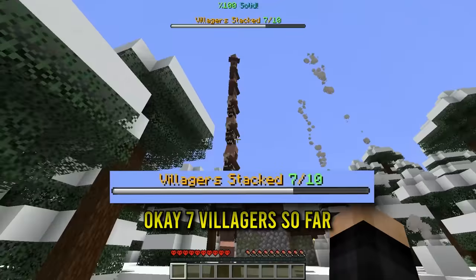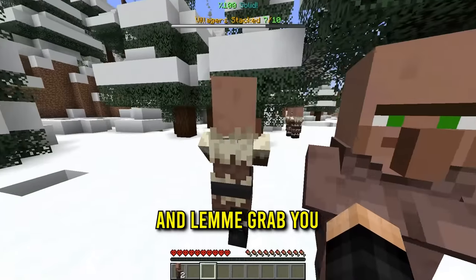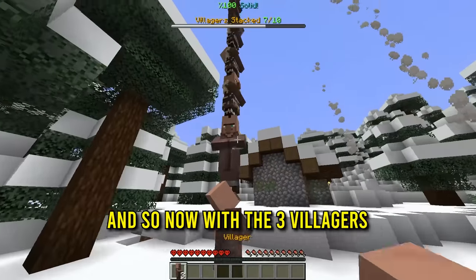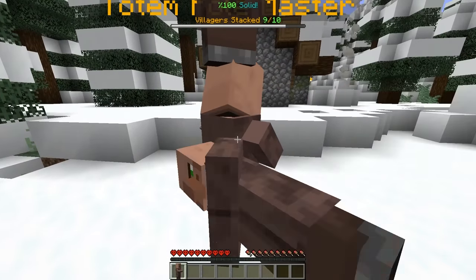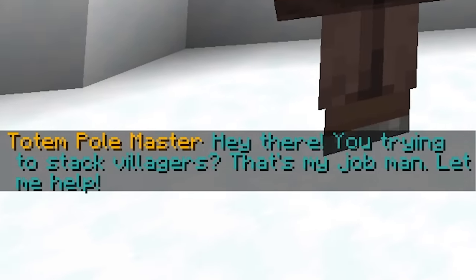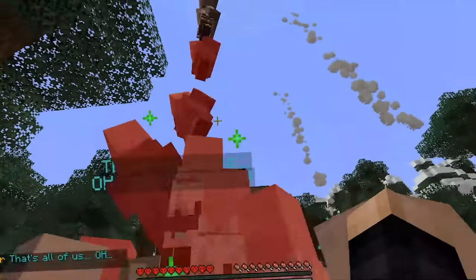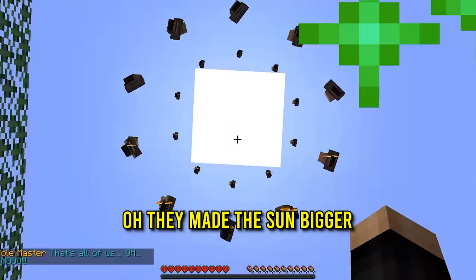They're going higher and higher! Seven villagers so far, and now we need three more. Let me grab you, let me grab you, and let me grab you. Now with three more villagers, do I just stack it up? One, two, three. 'Hey there, you trying to stack the villagers? That's my job, man. Let me help.' Where did they come from? They're just adding to it — they're actually getting pretty close. They made the sun bigger!